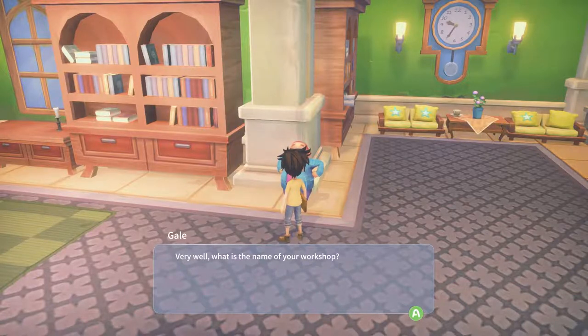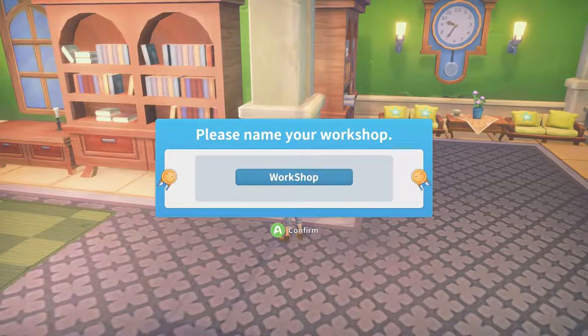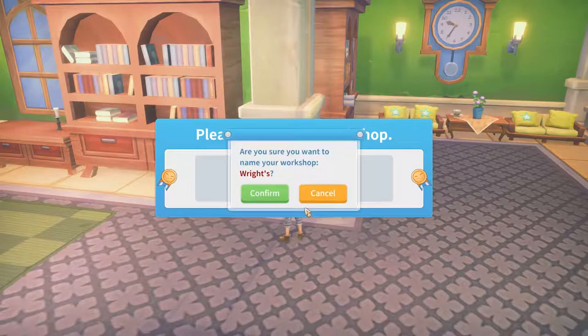Oh, I get to name my workshop now - that is pretty sweet. I'm not gonna name it Workshop. Let's name it... Rights Palace. They won't even let me. All right, let's just call it Rights. It says Rights Workshop - there we go. 'Are you sure you want to name your workshop Rights?' Yeah, let's do that.